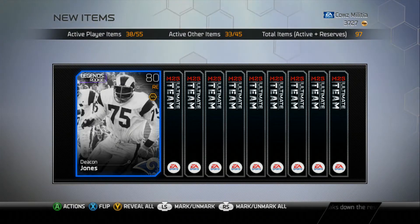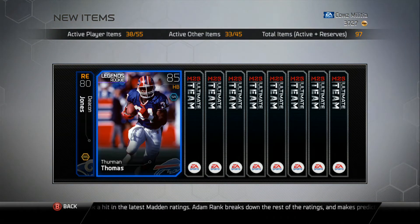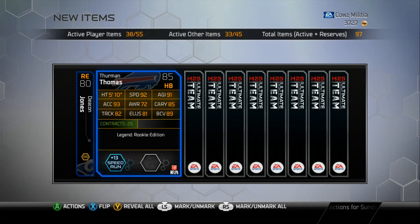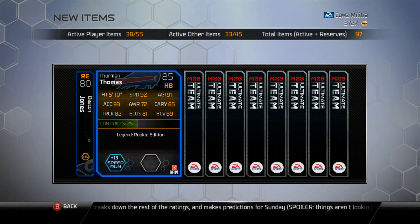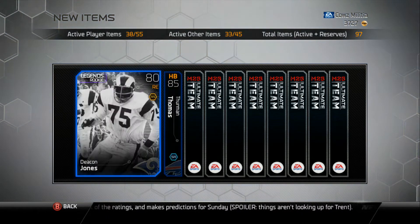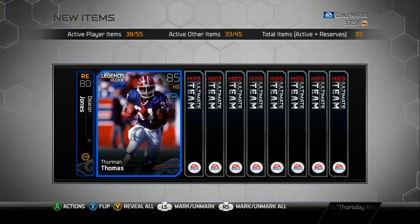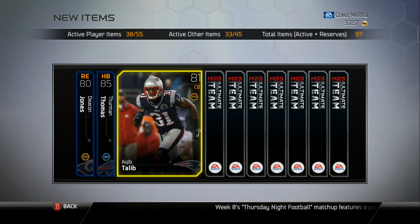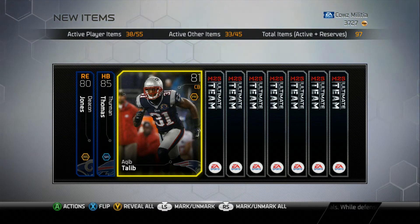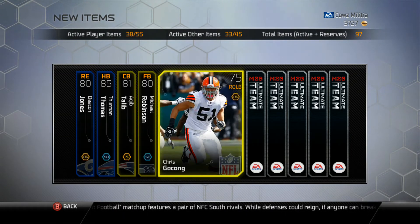Right off the bat we get an 80 Deacon Jones — not very good, I was hoping for something better than 80s for Legendary Packs. Moving on to an 85 Thurman Thomas. I thought that was the 90-something Thurman Thomas for a moment, but still that's a pretty cool card — would be a nice backup for my Arian Foster. I've been needing some cornerbacks; the best I have is like a 60-something.